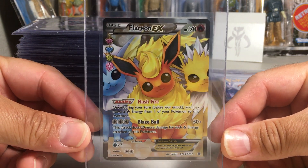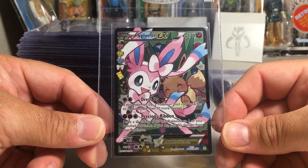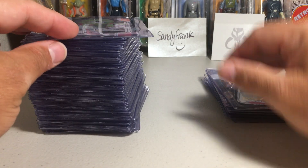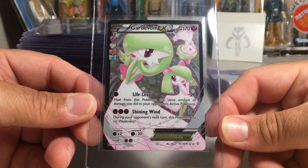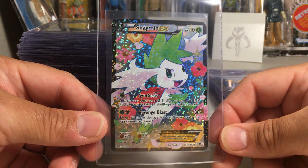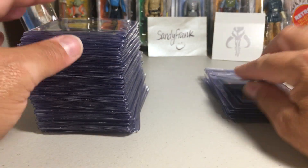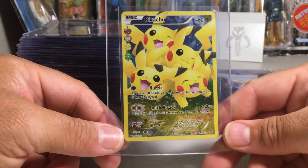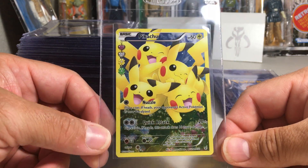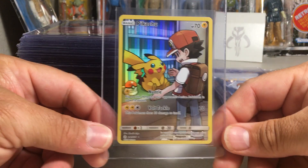We have a Flareon EX full art from the Generations set. We've got Sylveon EX full art — there's an ED back there — these are Radiant Collection cards. And Gardevoir EX full art, also from Legendary Treasures Radiant Collection with that sparkle background. Shaymin EX full art. Next I love this Pikachu card — it's from the Generations set full art, also Radiant Collection.